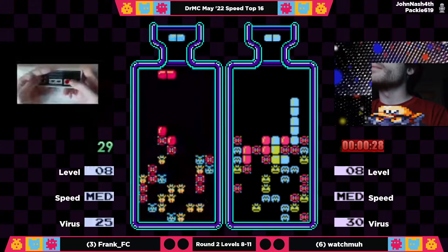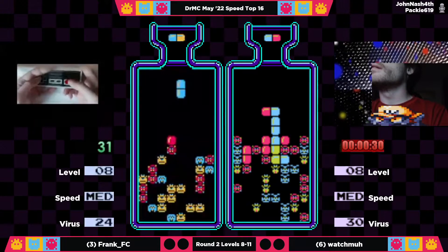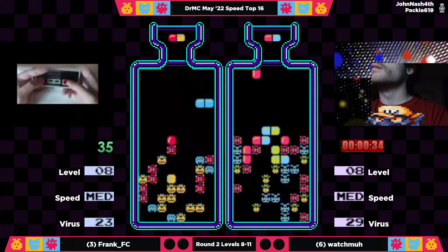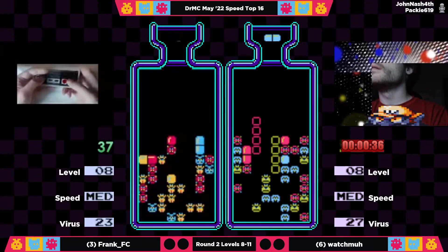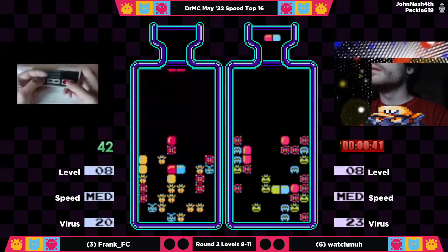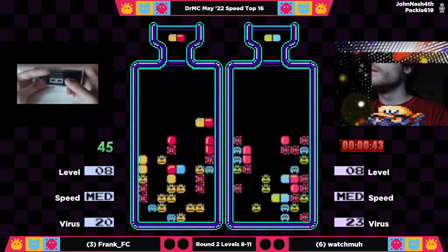Right now there's some garbage going on on Watchma's board, and a whole lot of red. That kind of tells the story — that garbage is there for a reason, because Watchma hasn't been getting the right fields in order to open up that right side or that left side.